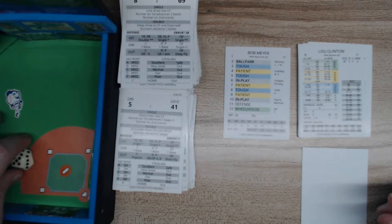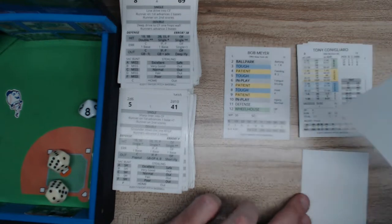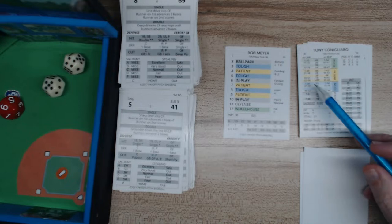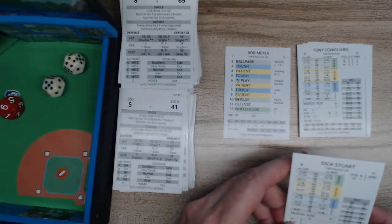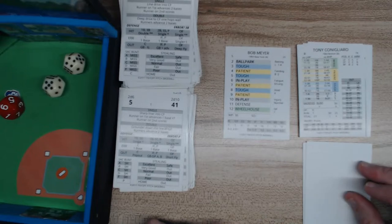We need to do the hit and run — that's what I'm missing. Back to dice rolling. That's an 8, tough — looking at tough versus the lefty, and a 48 — strike three on Clinton, he swings and misses. So Clinton wasn't the right guy anyway. Here's Conigliaro — that's a 9, patient, 93 against a lefty — fly to left field. With Stewart at second, speed 6, I don't advance on a fly to left unless it's a very speedy runner.